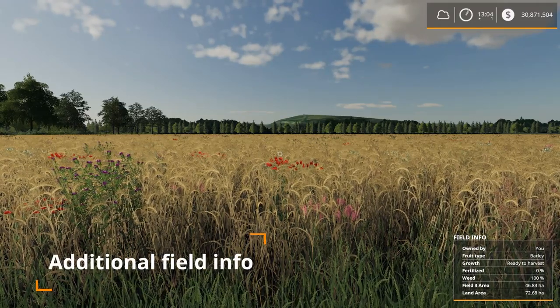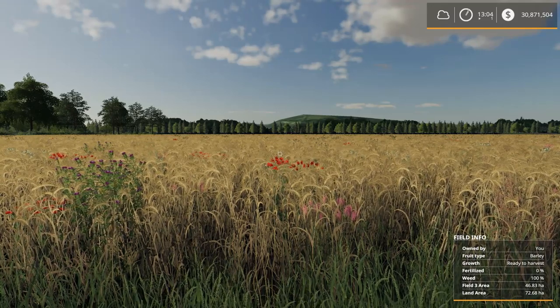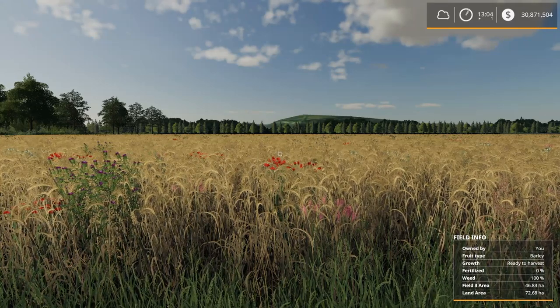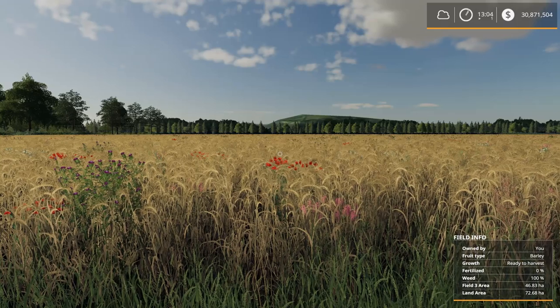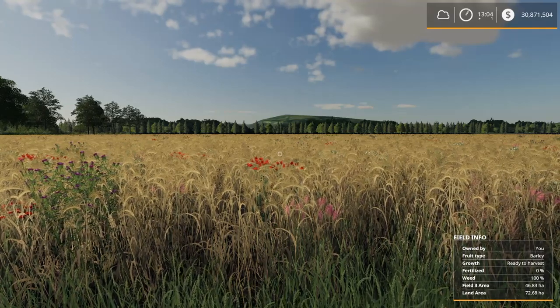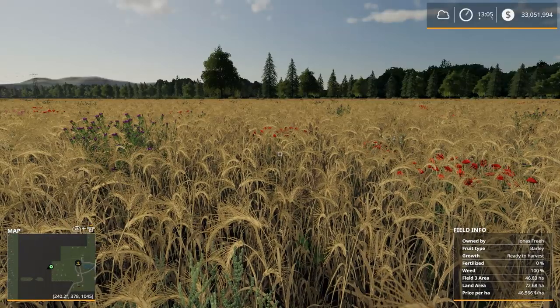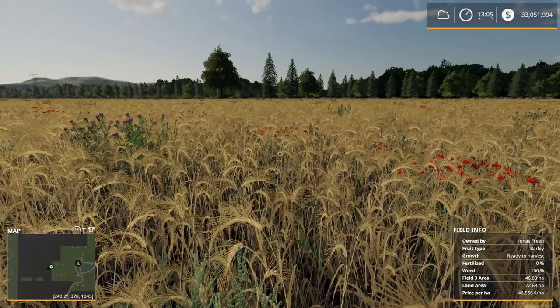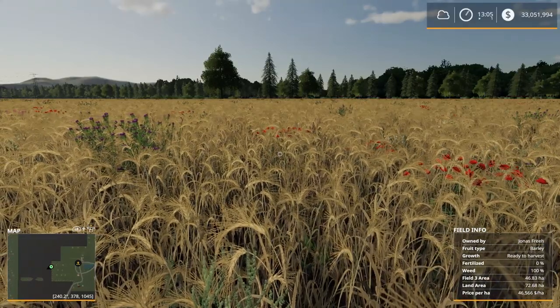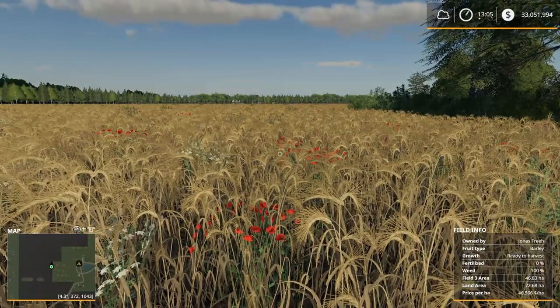The last new mod today is PC and Mac exclusive — the Additional Field Info. You'll need to have your field info option open in the menu. With this mod activated, three new pieces of information are added: the area of the current field, the current land area not being used by the field itself, and the price per hectare. For example, on one field we have 46,000 hectares, a land area of 72, and a price of $46,566 per hectare — which is kind of a big deal.